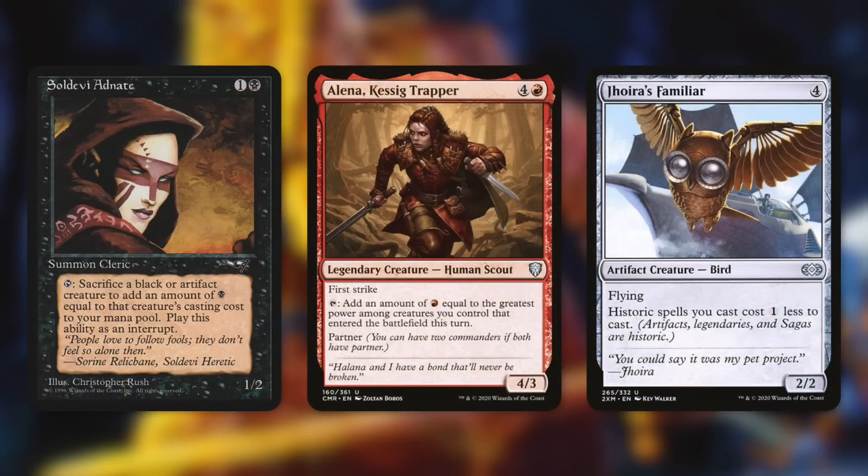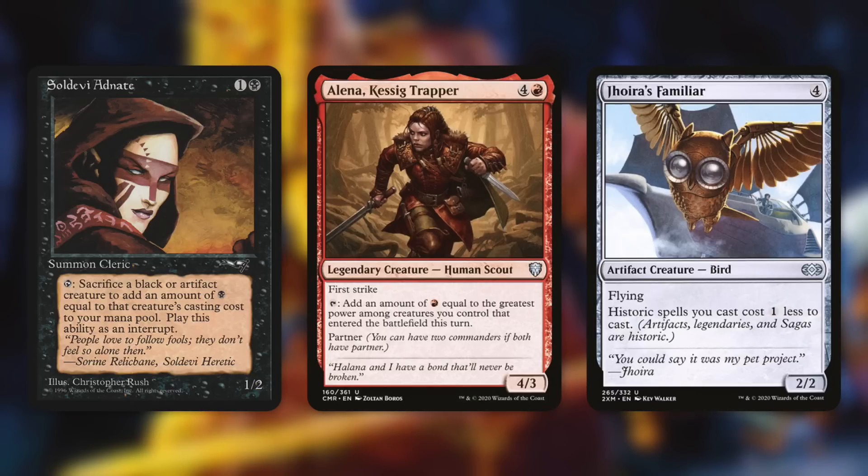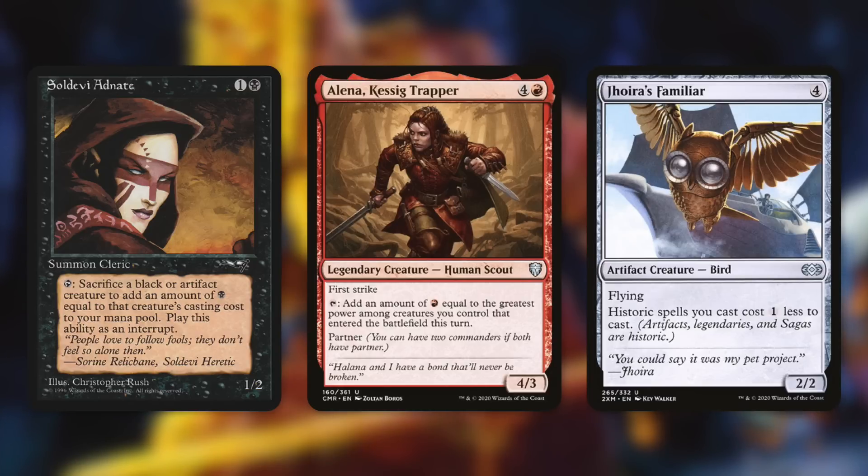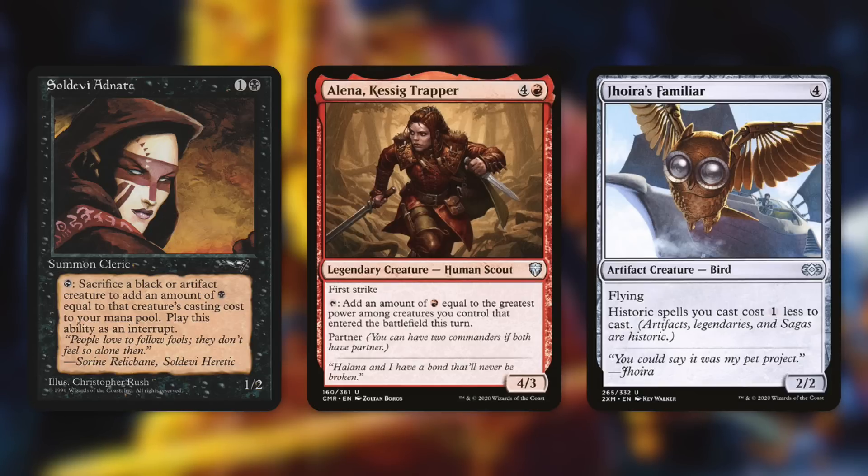We've got Sai, Master Thopterist — tap, sacrifice a black artifact creature, add an amount of black equal to the sacrificed creature's mana value, so this has the potential to add even more mana than we put in. One tricky thing many players might not realize is that Garna's ETB can actually get herself back. If we sacrifice Garna before her own ETB resolves, the ETB then brings her back to hand. So just keep that in mind.